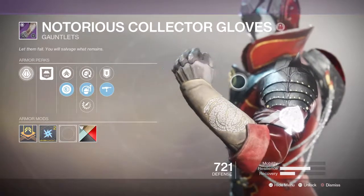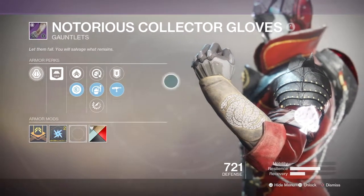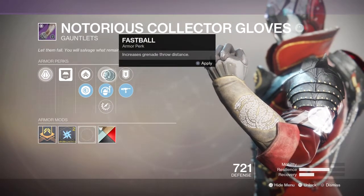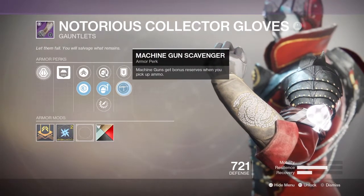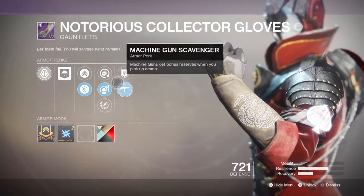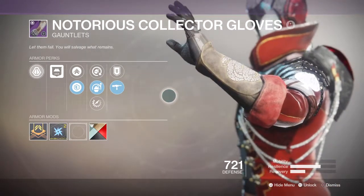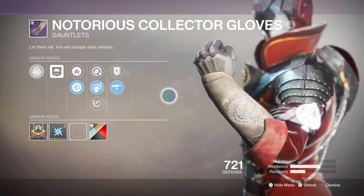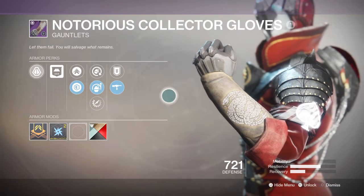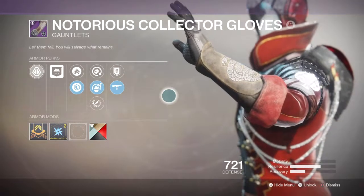For our gloves we have Impact Induction, where causing damage with a melee attack reduces our grenade cooldown, and Fastball, which allows us to throw our grenades further. Impact Induction will be useful as you will be up close in some situations once you run out of ammo for your linear fusion. Although this set focuses on long to mid-range engagements, you'll also be making full use of the scavenging perk to get more ammo, so our SMG paired with this perk can do wonders with getting our grenades back faster.